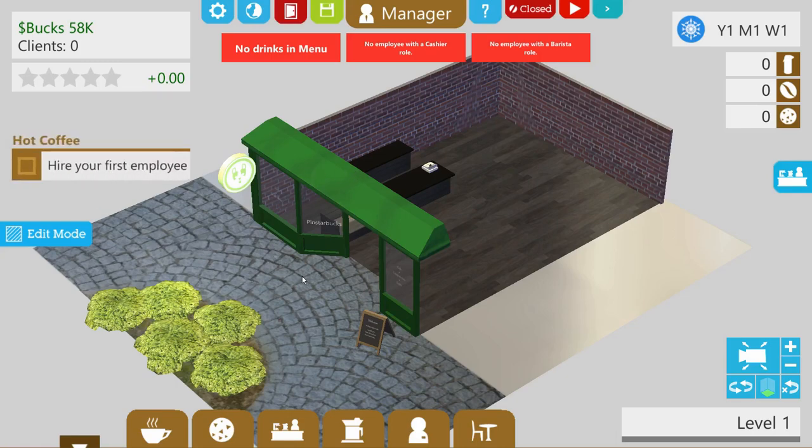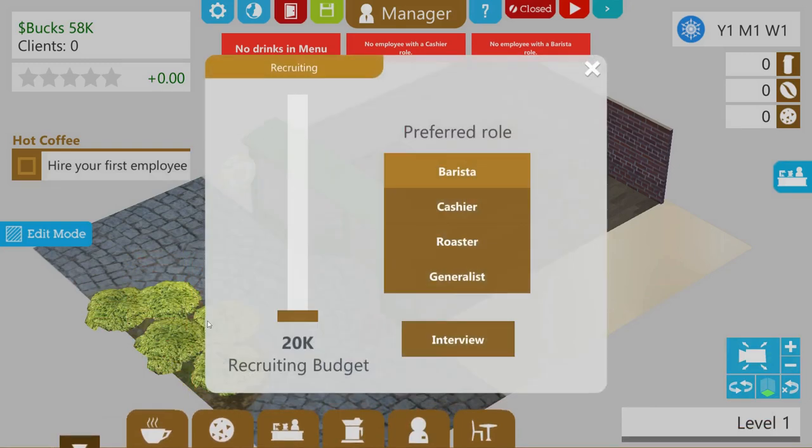Now let's hire our first employee. It takes a lot of money to hire an employee — in fact with this budget we can't hire two people, but we really want to. So we're going to kick the recruiting budget up to 30k. It might seem excessive, but like in Game Dev Tycoon, a little boost in the recruiting budget gives you a lot of benefits. We'll go for a cashier — someone fast. We could go for a generalist but eventually we'll pair them with a dedicated barista, so we'd rather them be really good at cashier and just a sucky barista until we can afford a second employee.